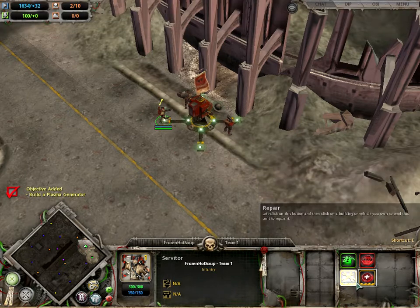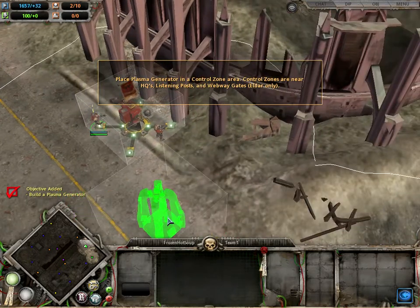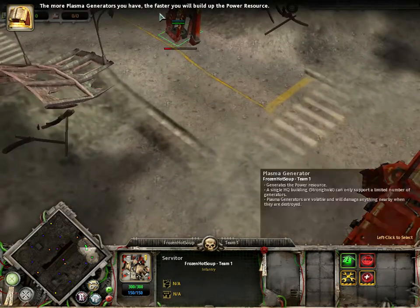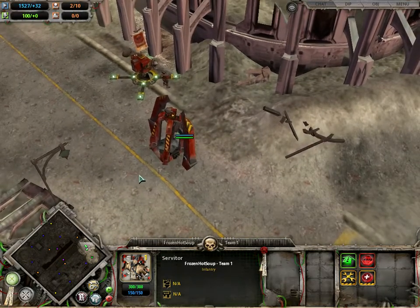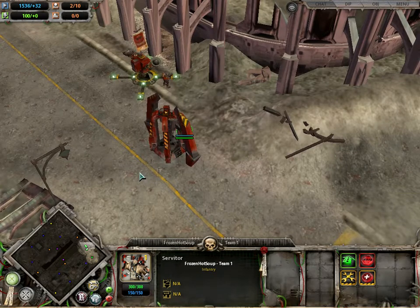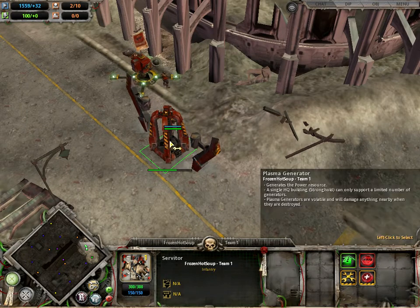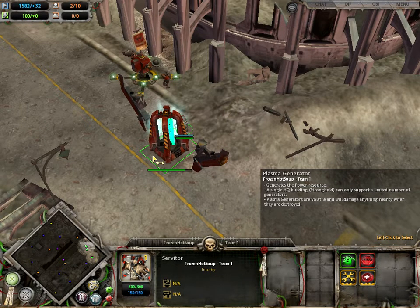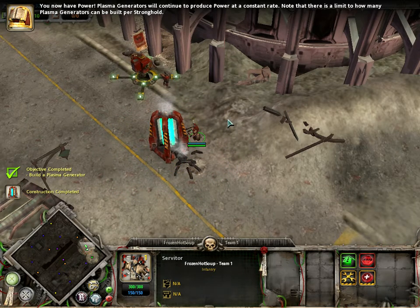Yes, Lord. Build building — plasma generator — in a control zone area. Build routine initiated. The more plasma generators you have, the faster you will build up the power resource. We now have power. Plasma generators will continue to produce power at a constant rate. Note that there is a limit to how many plasma generators can be built per stronghold.